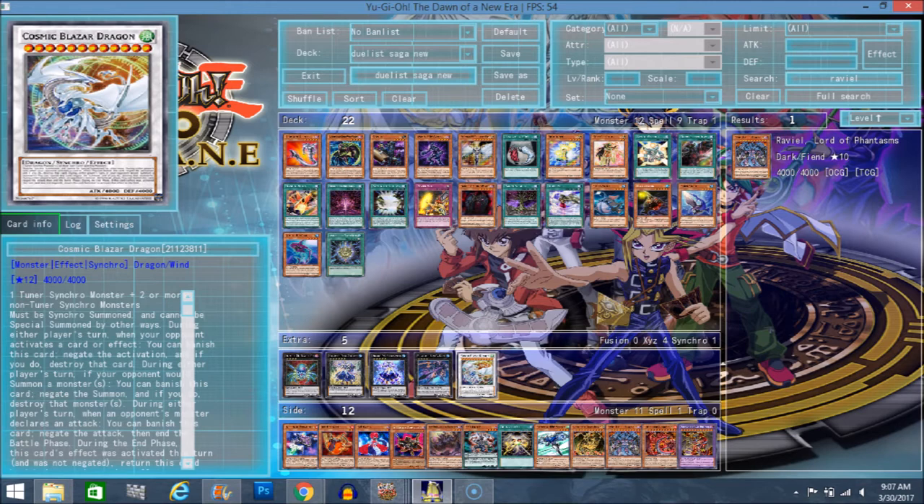So first we have Cosmic Blazer Dragon. It's pretty much a new Quasar. It does look pretty nice. It has the same summoning requirements as well, same stats pretty much. So you're not out of your rights to call it the new Quasar — that's pretty much what it is.